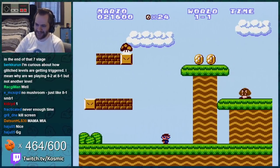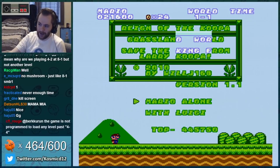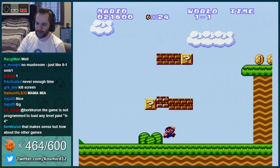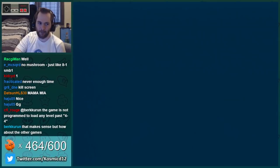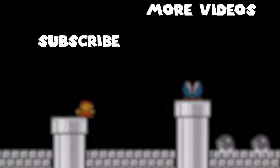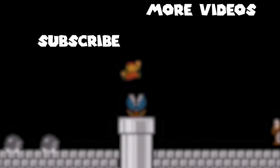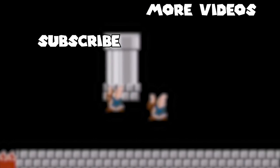8-2 — maybe they used 8-2 as one of their coin heavens that they made, but when you go there the normal way by actually entering 8-2, they didn't set a timer, so you just die instantly. That is unfortunate. Well, that was a fun surprise. Bonus content — glitched worlds. 6-4 was awesome. That was fun. Thank you for making that, WillJ, and I'll see you next time.